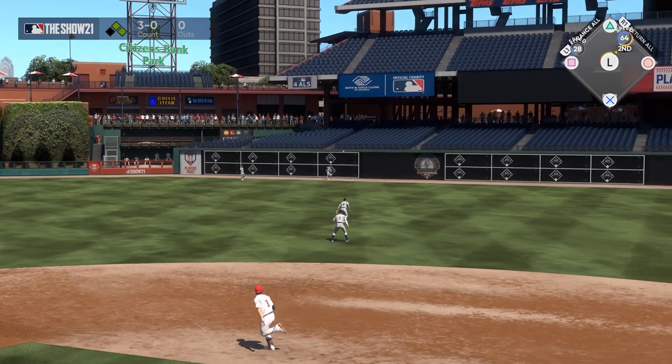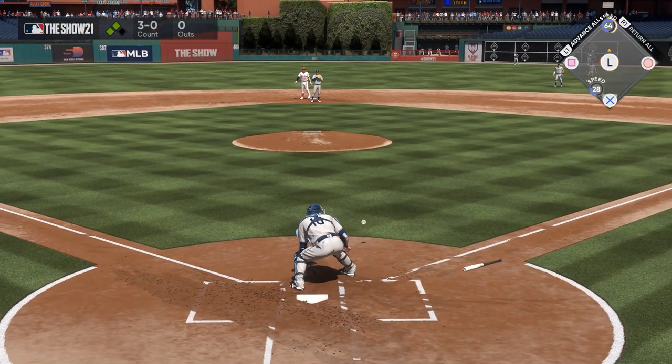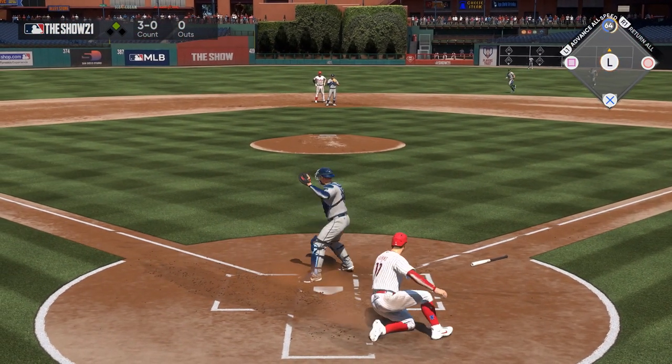So instead of trying to force my mad rush home, I could use my left stick to aim at Reese — down and to the left — and then hit square or X on my controller, which would have told him to go back to third. I didn't do that because I wanted to see if he could beat the throw, but that would have been the correct play to make.